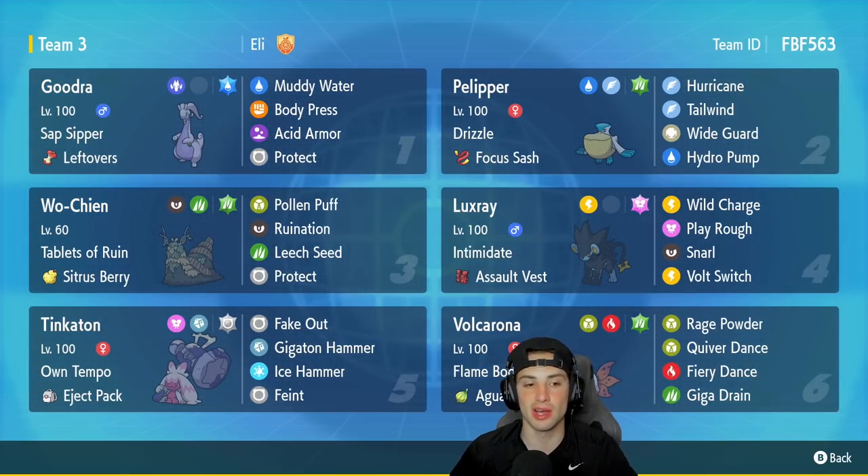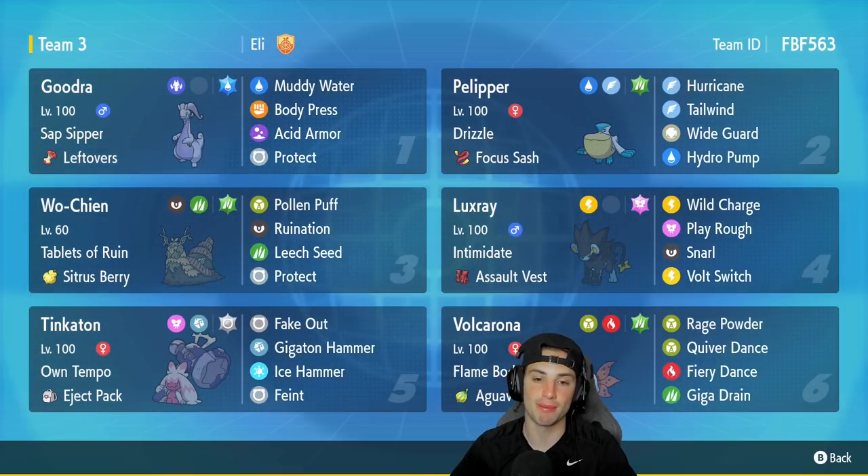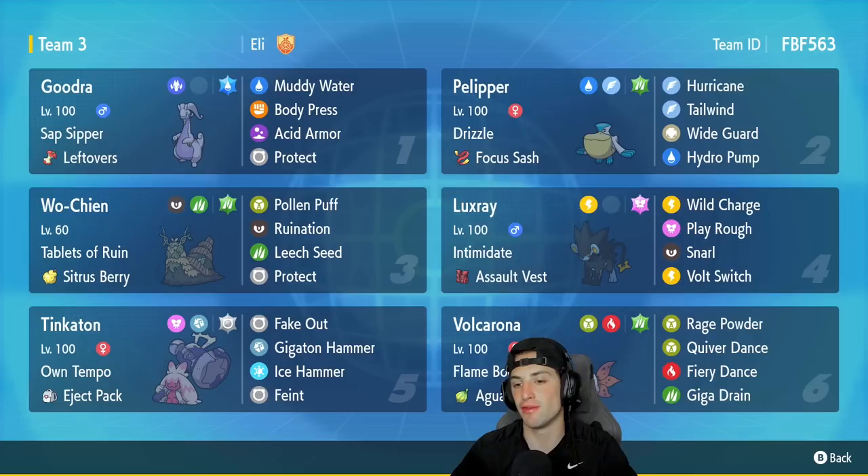Wo-Chien is in our third slot and will be solid for going up against physical attackers, plus stalling out Pokemon in the late game. It's got Tablets of Ruin, the Sitrus Berry, Rock and Roll Puff, Ruination, Leech Seed, and Protect. Luxray is in our fourth slot — a Gen 4 favorite for everybody, and you can't hate this Pokemon. It's got Intimidate, which makes it awesome, along with Assault Vest, Wild Charge, Play Rough, Snarl, and Volt Switch for a wonderful moveset.